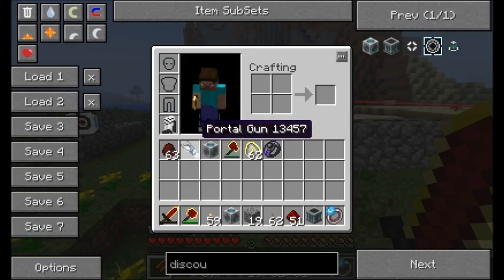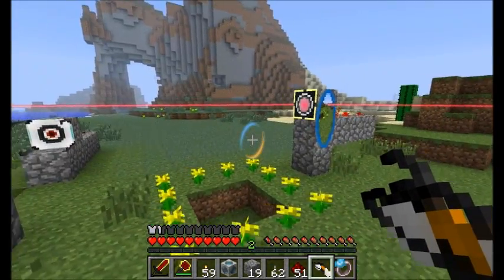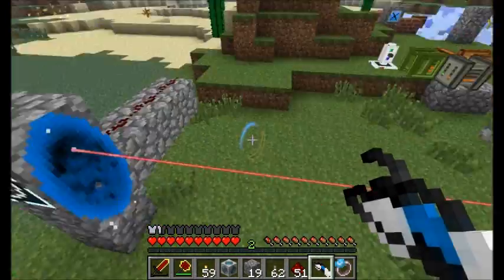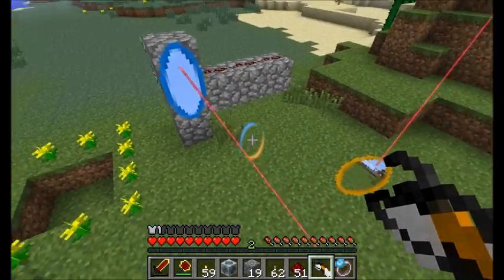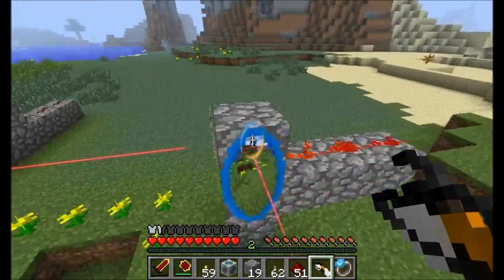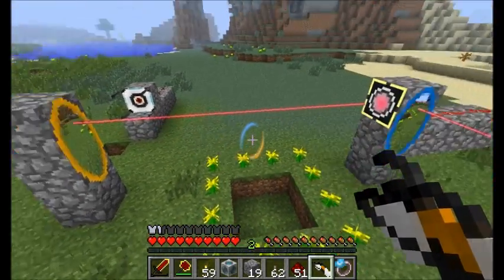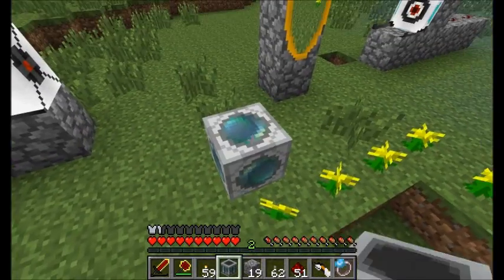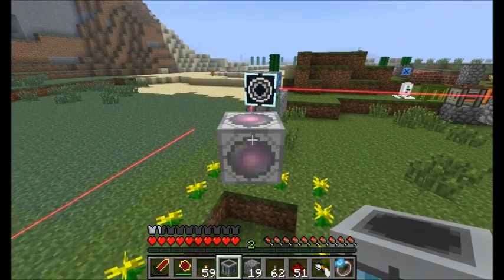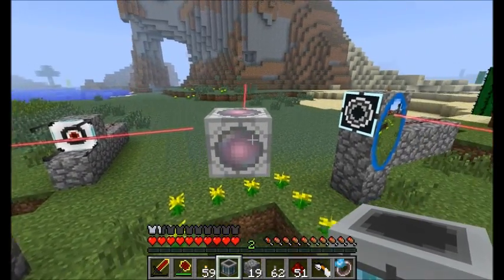The awesome part about these lasers is they can go through portals. If we place a portal here and here — ta-da! Looking cool. There's a lot of neat stuff you could do here to create some pretty complicated mazes and systems in your creative worlds. Very cool looking. The redirection cube is also pretty neat — pick it up and it'll redirect the laser wherever it's aimed. Pretty neat ability.